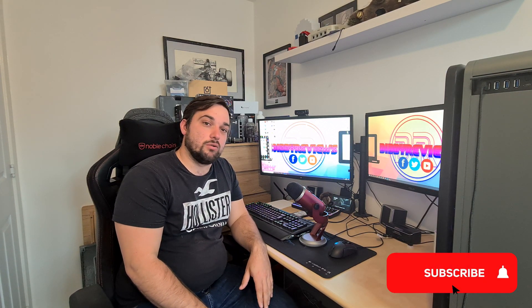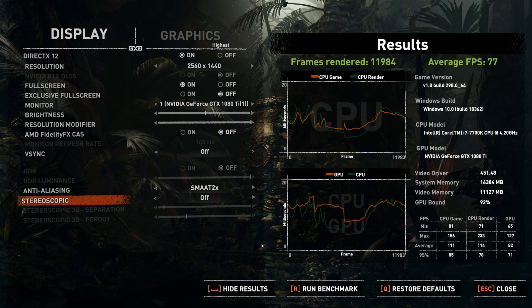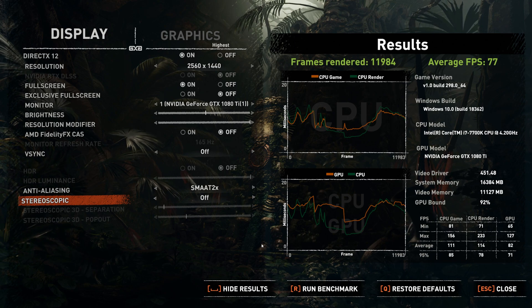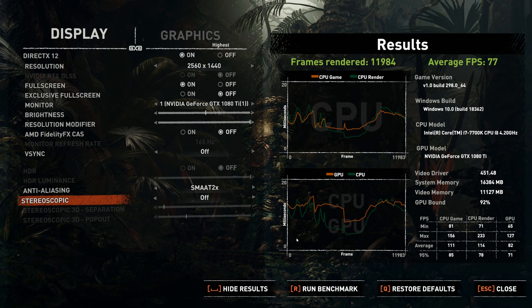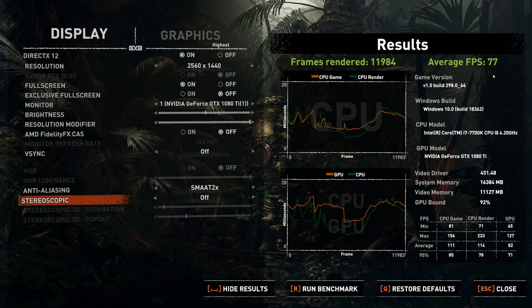Today we're going to look at how to get some free performance out of your GPU using just MSI Afterburner and NVIDIA control panel, so let's get into it. The first thing I did was to run a test at stock settings on Tomb Raider at highest settings at 1440p, and as you can see we've got an average FPS of 77. Now I'll show you the settings you can change to increase this without overclocking, and then we'll do another test to see the difference it has made.